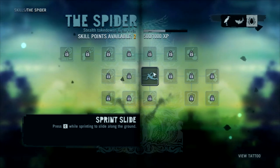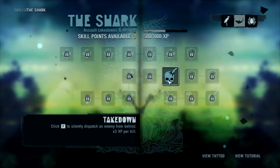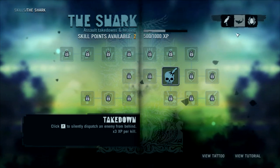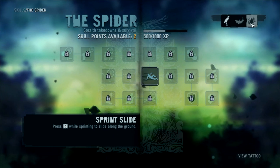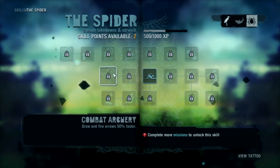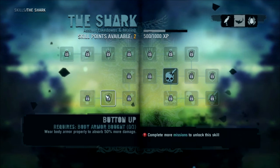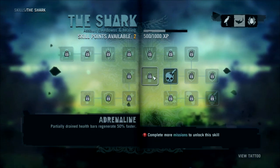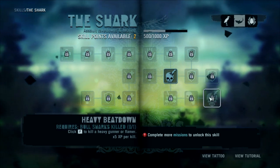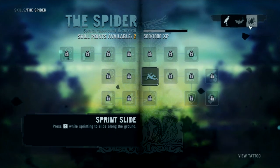Let's look at the skills: sprint slide... healing... stealth, takedowns and survival... this one has the bow. Heavy gunner. This is for like a tank. I'm gonna go with the spider, I think.